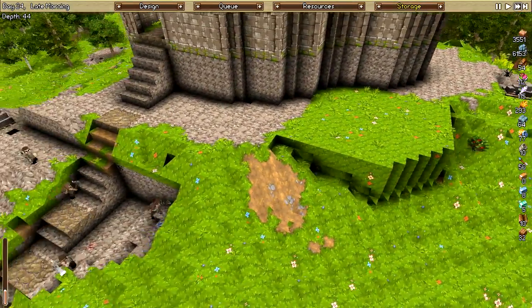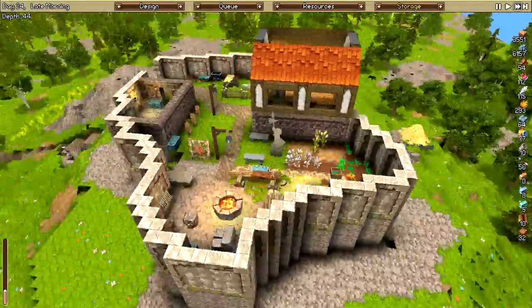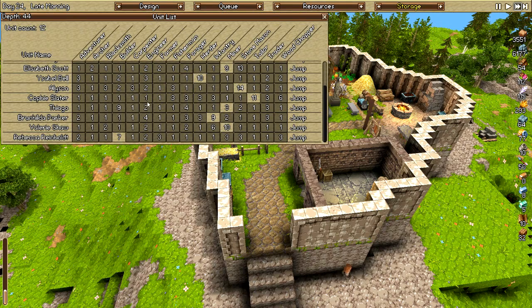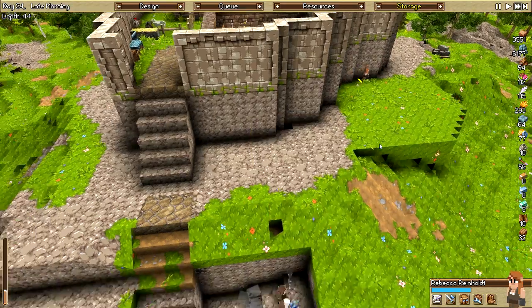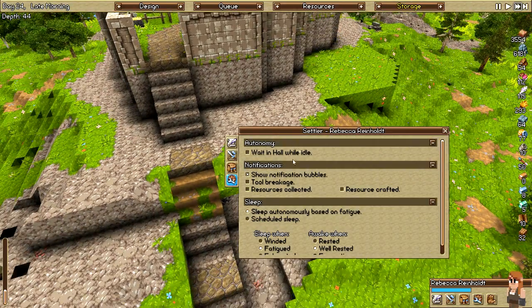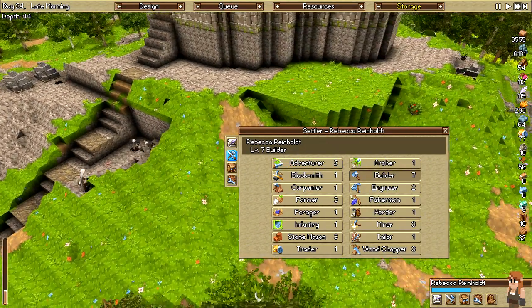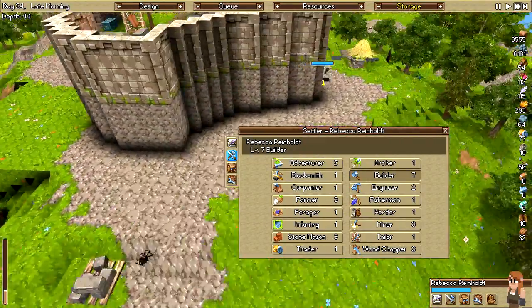Where's Rebecca Reinhardt? Are you walking out there? Let's just find her the easy way. There she goes — she is headed over there to build that stuff. As soon as she's done I'm gonna send her to do some wood chopping, because I'm gonna need a little bit more to build up my wall around the farm stuff.